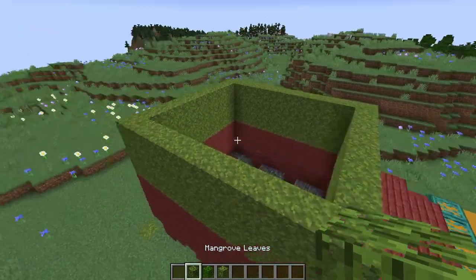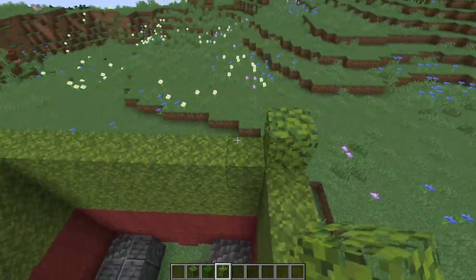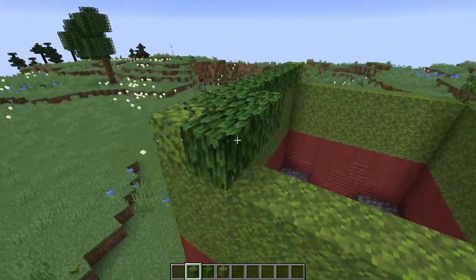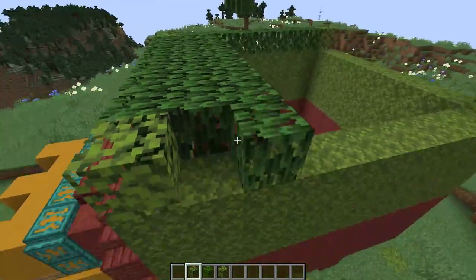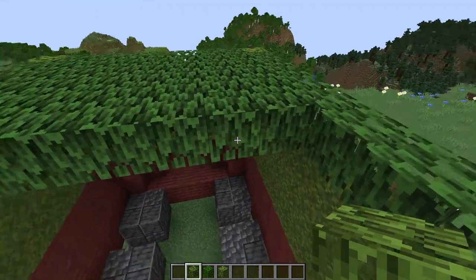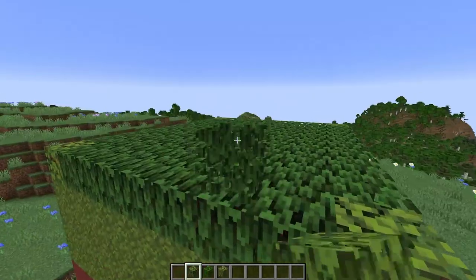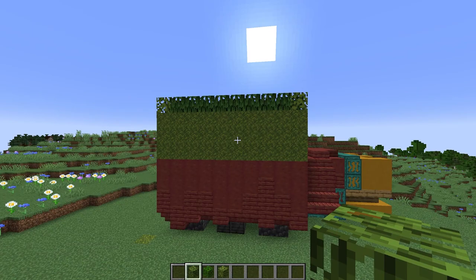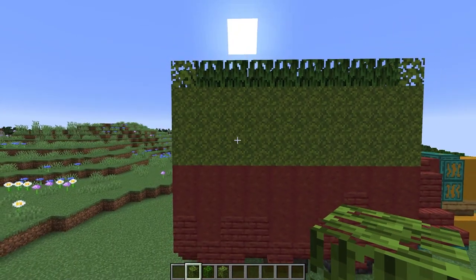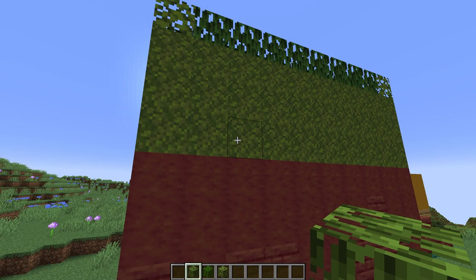Now I'm going to take the mangrove leaves and make the roof — the top of the back. I am going to do an azalea leaf on just the corners, and those are really just there for texturing. The top doesn't really need as much texturing as the sides, so I'm just going to do the whole thing with the mangrove leaves. By the way, the inside is going to be very empty, so I'll leave it up to your own creativity what you end up doing with it. Now we can add all of the rest of the textures to these sides. Similar to how we did the base, it doesn't have to be exact, but if you want to follow what I'm doing feel free to do so. I'm going to start by doing the entire thing with the mangrove leaves and then go back and texture it.